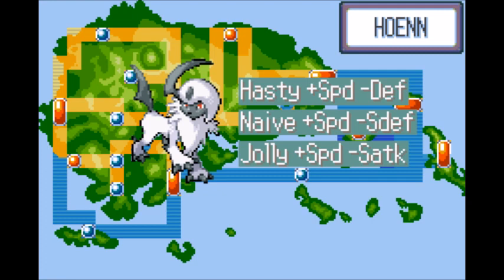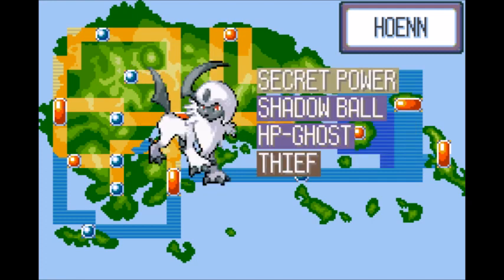Another thing that'll help Absol is giving it 252 Speed EVs. A good moveset for Absol would be: Secret Power, which does good damage and has a high chance to inflict a status condition; Thief as support to take an opponent's item away, helpful at stopping targets from using their Sitrus Berry; and Shadow Ball as its go-to move hitting hard against Psychic and Ghost types, since Absol can't make great use of its type physically.